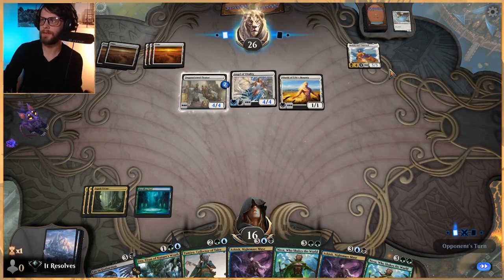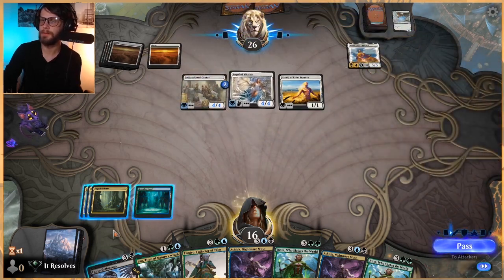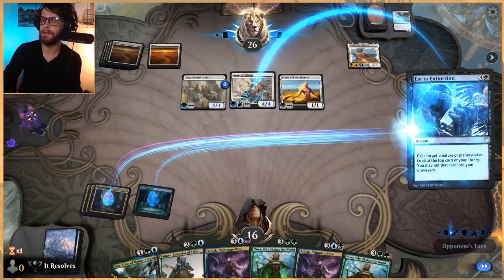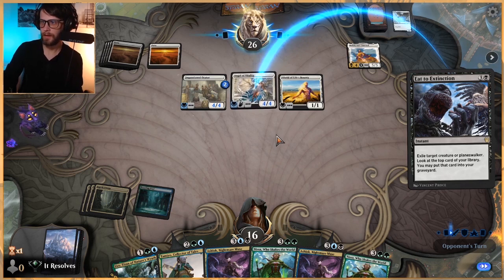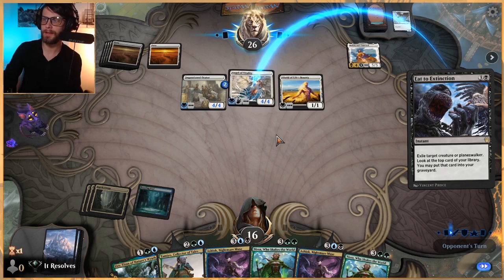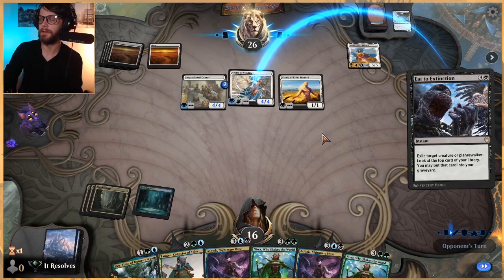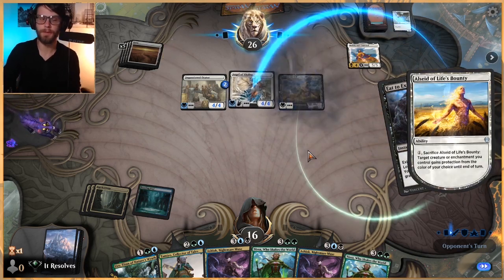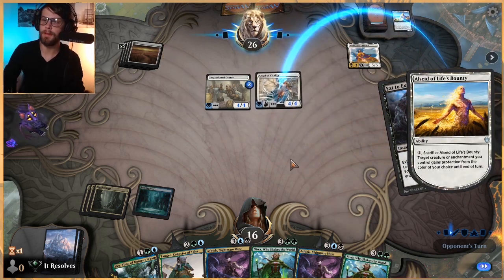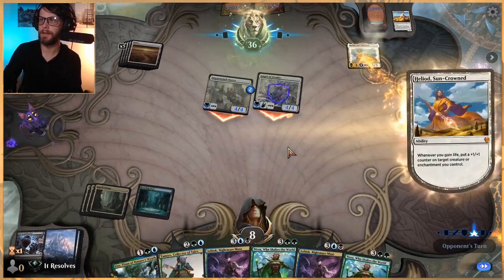I want them to spend the mana so they don't get quite the level of interaction they necessarily would. We're just hoping to hit a land off the top. Oh, I guess they can give protection - that's a little unfortunate, but that's okay. They do have to sacrifice to do it. Not great for us, but not the end of the world either. Makes them sacrifice it, and we can actually get this back with Tamiyo, so I'm kind of okay with it.